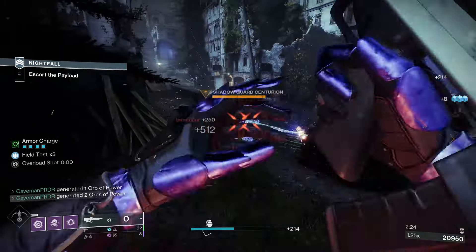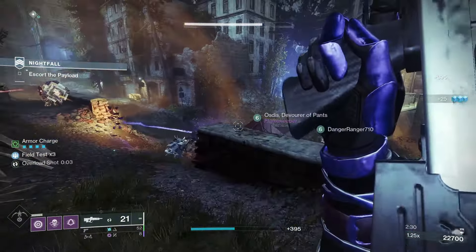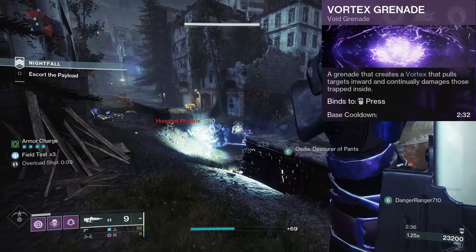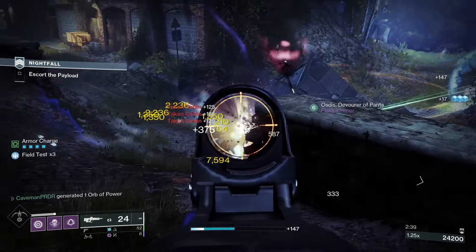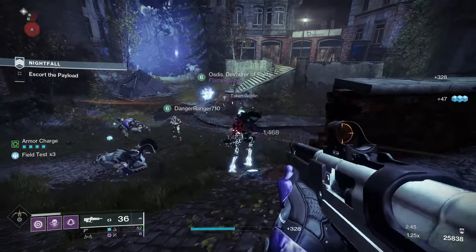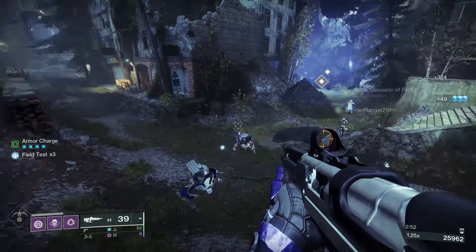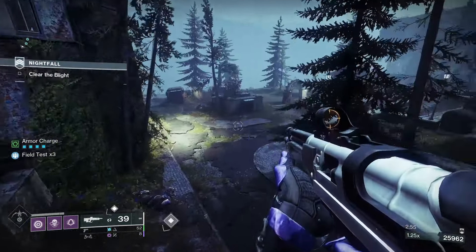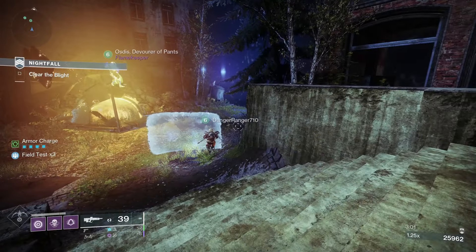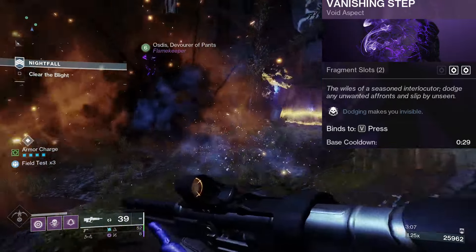We're going to pair Gambler's Dodge with Snare Bomb — that's the only melee option here. You can use the jump of your choice. I'm personally using Vortex Grenade for this build. For the super, I'm using Deadfall Shadow Shot so you can tether enemies — this is the crowd control aspect of the build, helping you debuff enemies, tether groups together, help your team deal more damage to them, and reduce the damage they deal to you. Vanishing Step makes your dodge turn you invisible.